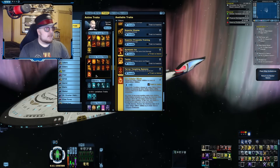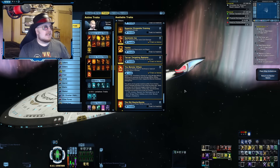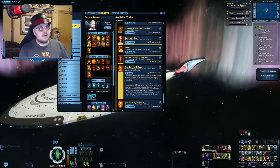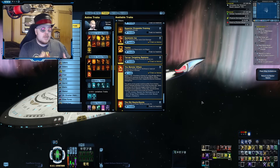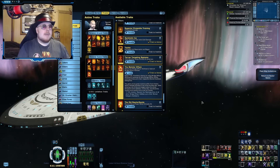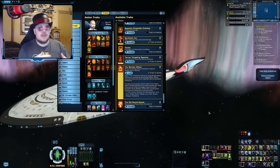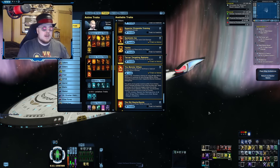The last method we'll be talking about is the Boimler Effect, and it's called that because it utilizes the personal space trait of the same name. What the Boimler Effect does is reduce the Bridge Officer cooldowns of your other abilities while you're activating more Bridge Officer abilities. As long as you are continually spamming your Bridge Officer abilities, Boimler Effect has a chance to lower the cooldowns of any other abilities already on cooldown.